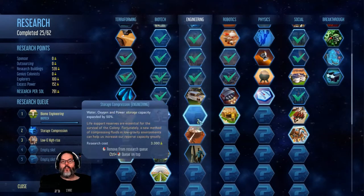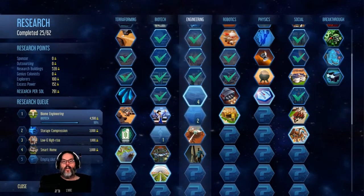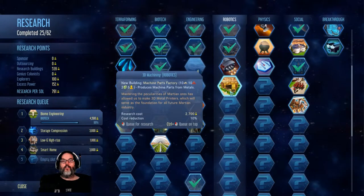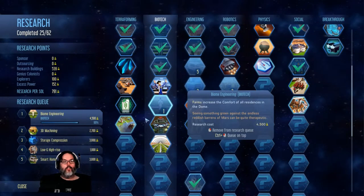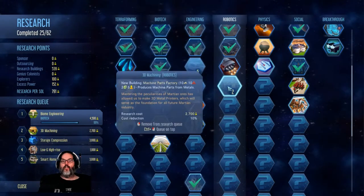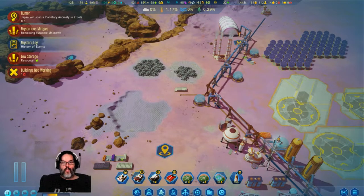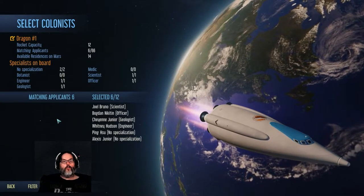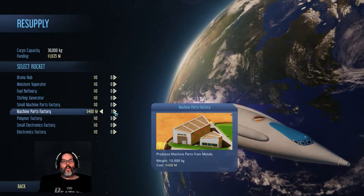All right, passenger rockets carry ten more colonists — that's not helping me. So let's do smart homes in there. I need to find — no, that's it right there. Oh and then biome engineering. All right, so 3D machining — that's it, it was in a different category. Let's get that going. Two million. Let's send a cargo rocket.